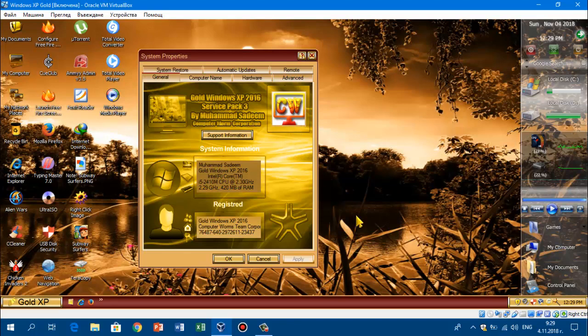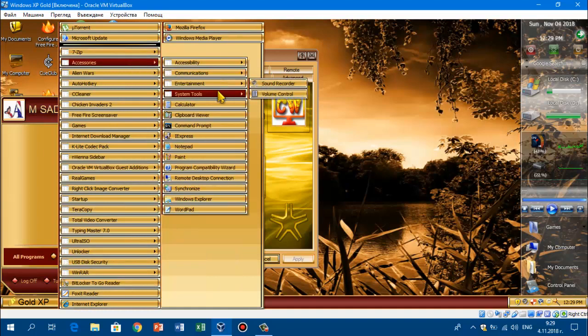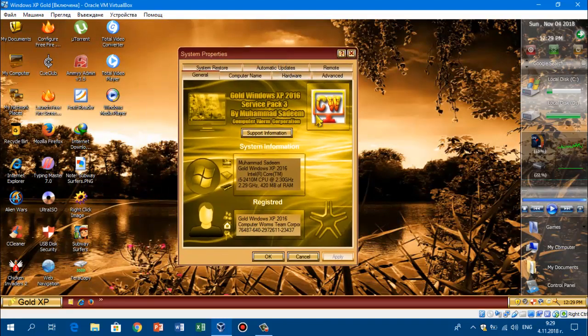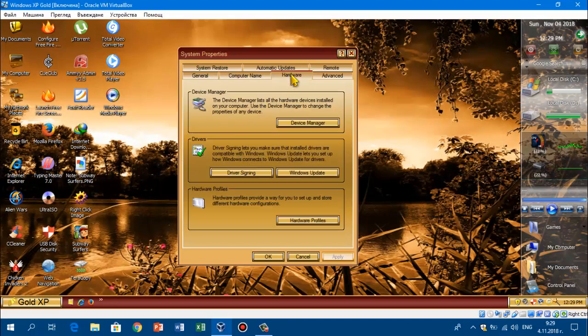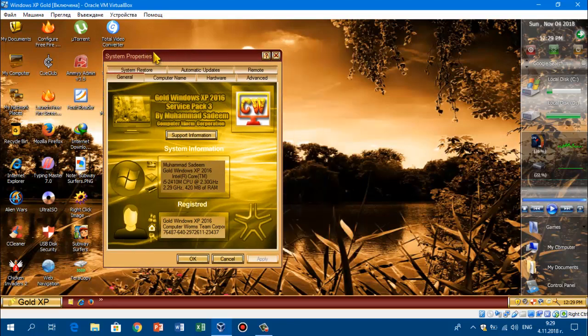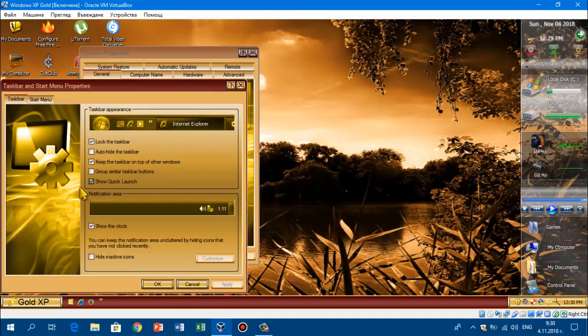So basically, Windows XP is transformed into gold. As you can see, the UI is completely gold — almost gold. This is pretty much created by Computer Worm Corporation. As you can see, it's by Computer Worm, and some of the icons aren't changed, like the computer icon here, but the general look is completely different. Computer Worm did completely change this, and also if you go to the properties on the taskbar, everything is completely different.